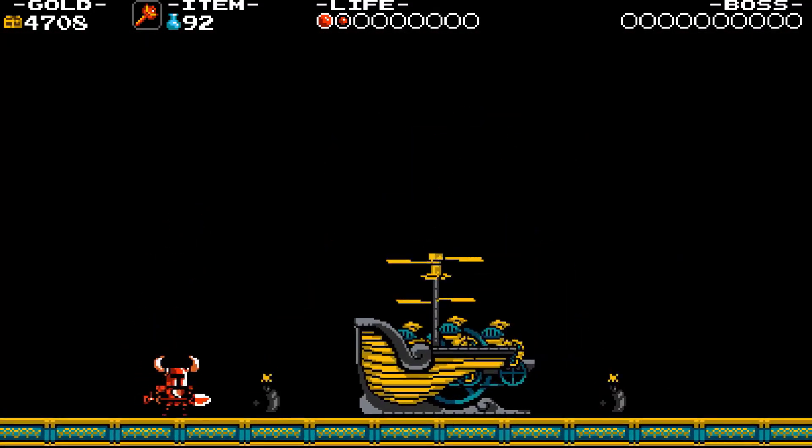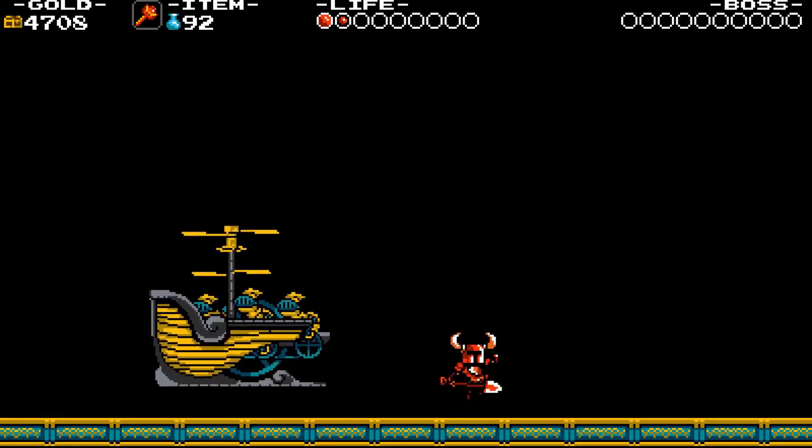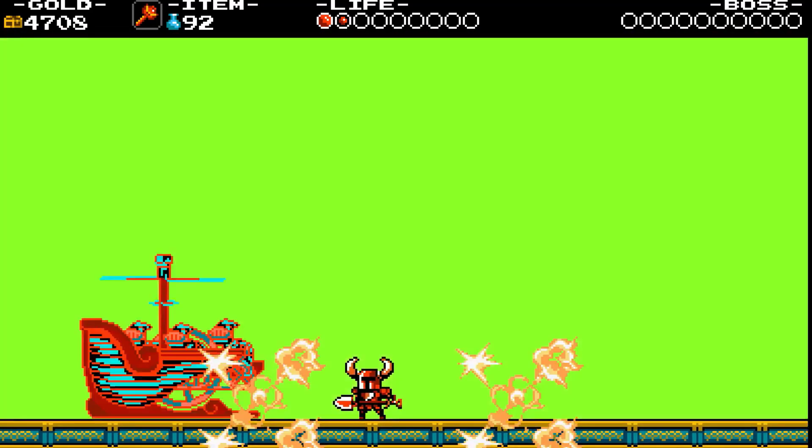The boat moves towards its enemy by rising and then falls abruptly while dropping 2 bombs. The ground shake can stun anyone standing on it when the boat falls. The bombs can be bounced back at the Thingy Drop to deal damage.